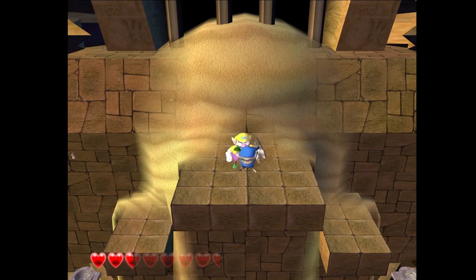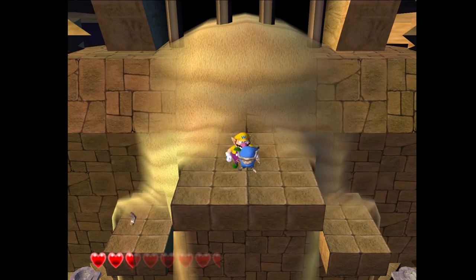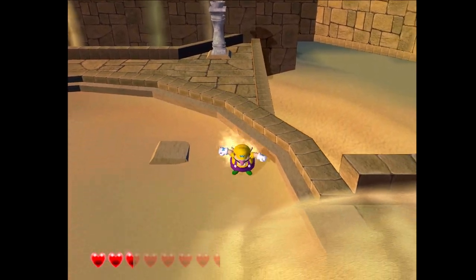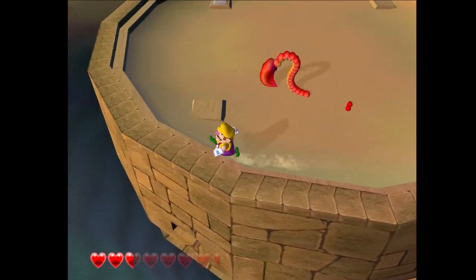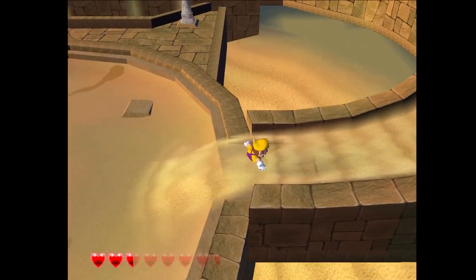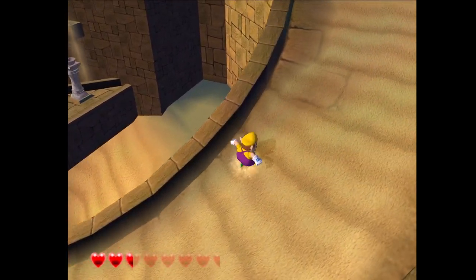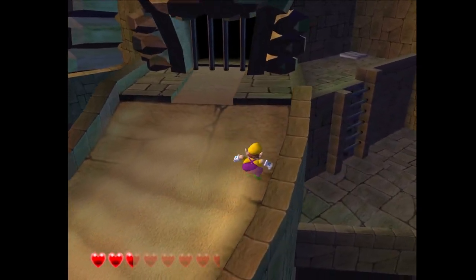Which color are you? Blue. Where the hell is the red one then? When flames close in, look for some sand — use ground pound to go underground. Yeah, I have no clue where the red one is. I'm just gonna jump up here. At least they made it easy.